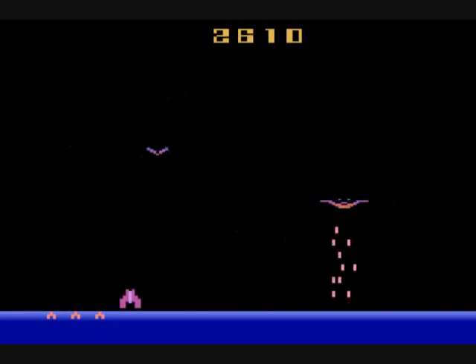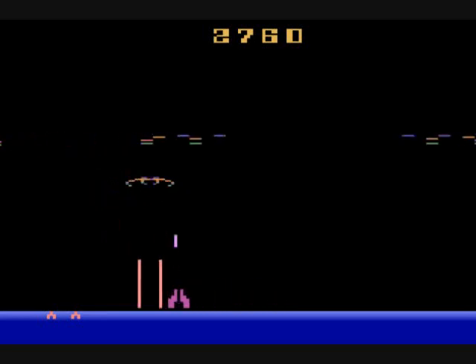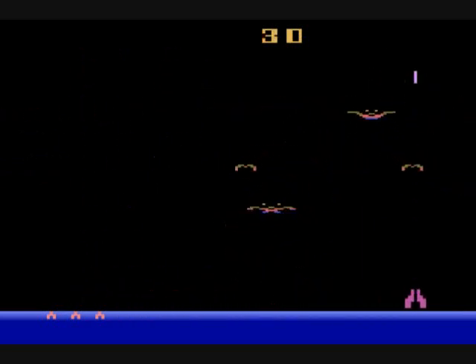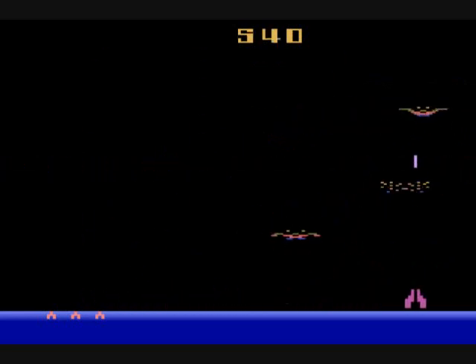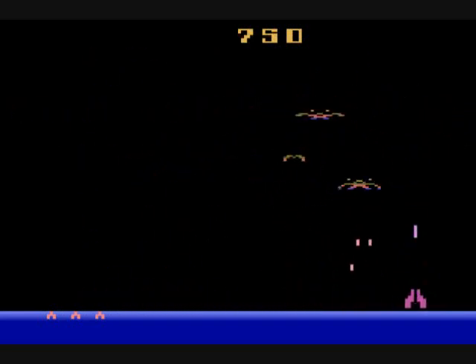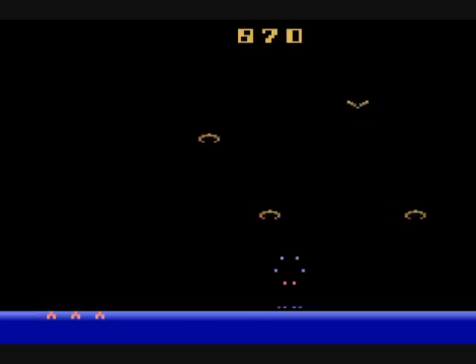I didn't pay close enough attention to confirm the exact max point values. If you're interested in playing games in Imagic's history, this is going to be the best one, I think. In variation five you have guided shots — they're fast and you start later in the game. I do not like guided shots. You can also use the difficulty switches: switch A will make the enemies faster, give them faster shots, or make them shoot more often than switch B.